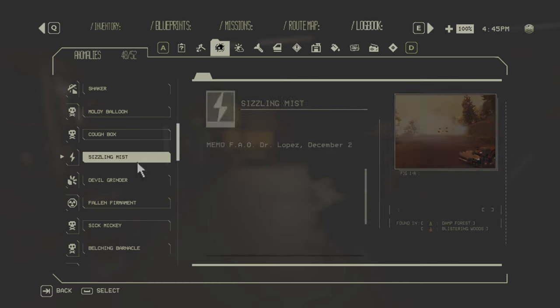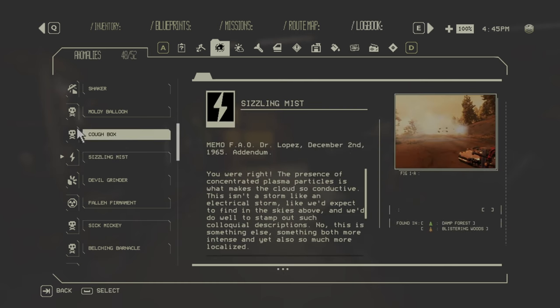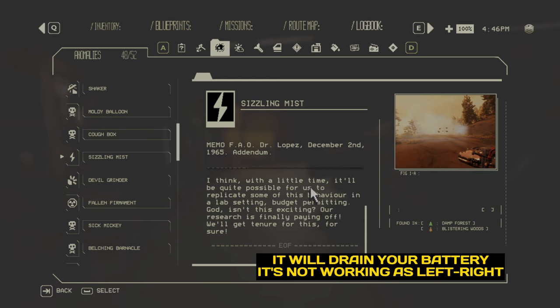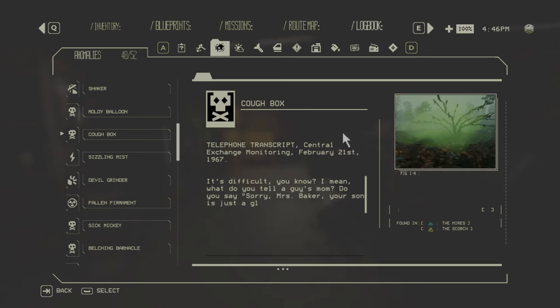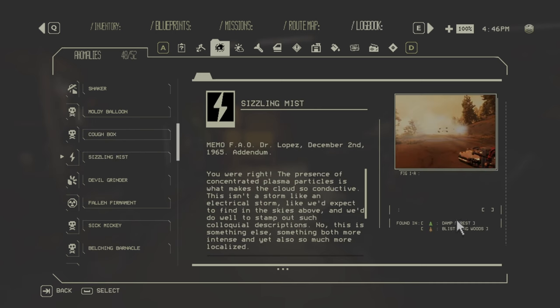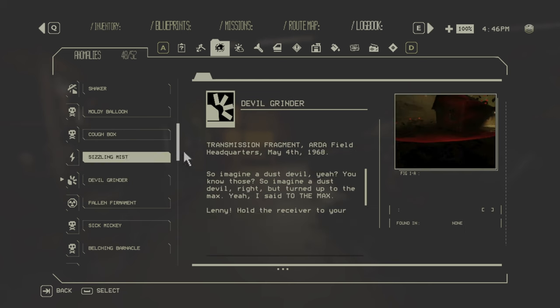Then the Sizzling Mist — similar cloud to the Cuff Box but electrical. If you run into it, it will throw your car around, turning things on and off. The Cuff Box deals acid damage while the Sizzling Mist deals electrical damage. Both are found only in zone one.